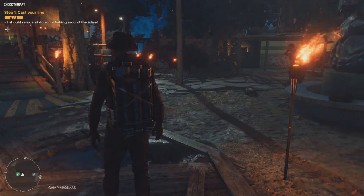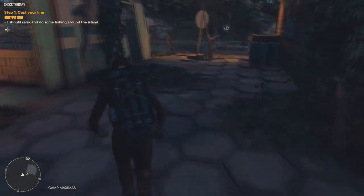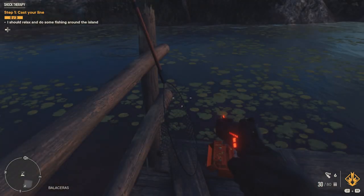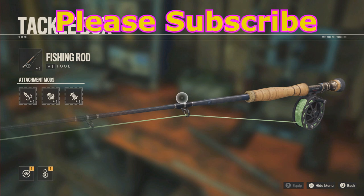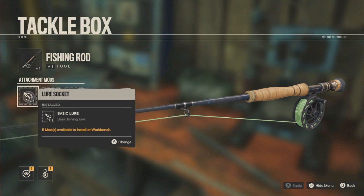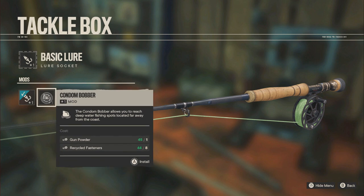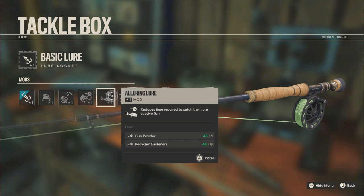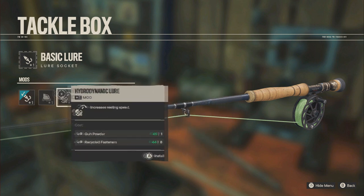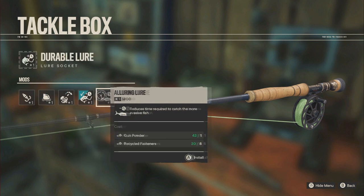I start out here at Camp Maximus because it has a construction desk and a tackle box, and we're going to need those things to become expert fishermen. Here's the tackle box at Camp Maximus. We're going to upgrade our rod and reels. Go over to the lure socket, click on that, and you'll see there are several additional lures you can upgrade to. Then you need to go to a tackle box to change the lures depending on what you want. They're all good, but some have different advantages like when you're deep sea fishing. So I go in here and I sort of create every lure, and now they're in my tackle box for me to use whenever I want.